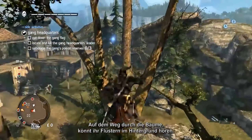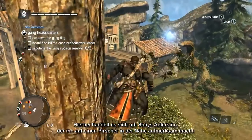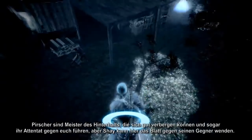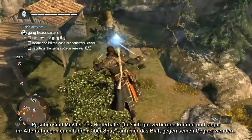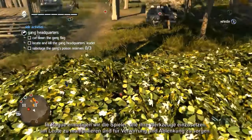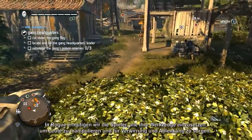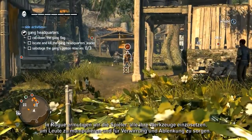As you move through the trees you can hear whispers in the background. This is Shay's eagle sense telling him there is a stalker nearby. Stalkers are masters of ambush who can hide and even launch air assassinations against you, but Shay is able to turn the tables on his opponent. In Rogue, we encourage players to use all the tools at their disposal to manipulate people and to create confusion and diversion.